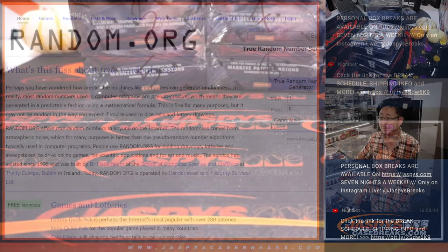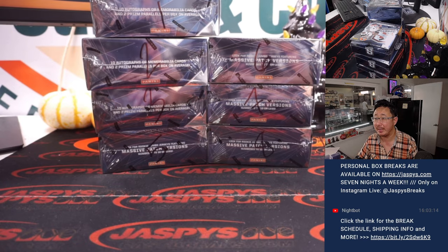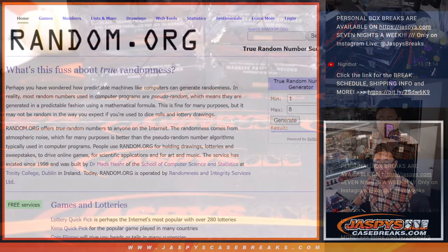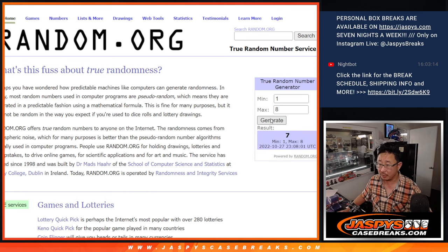All right, and we're back. Camera's working now. We've got boxes one, two, three, five, six, seven, and eight remaining. We're going to generate a number on RAM.org, one through eight — obviously if it generates four we'll just generate again. Seven, so we're going to do box seven. These other ones we'll save for next time. Since there's six boxes remaining, next time I can just roll the die.